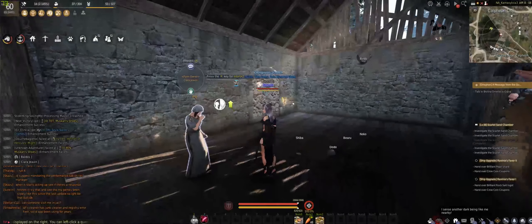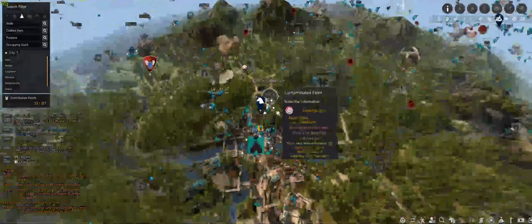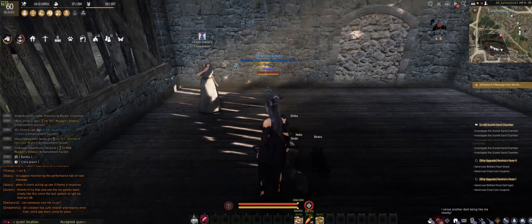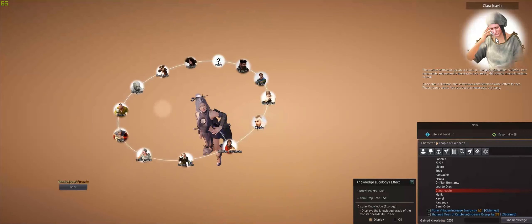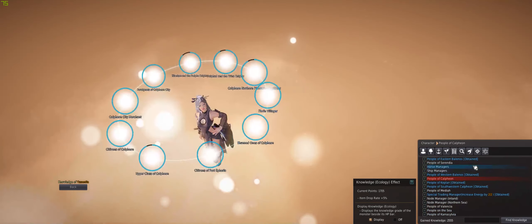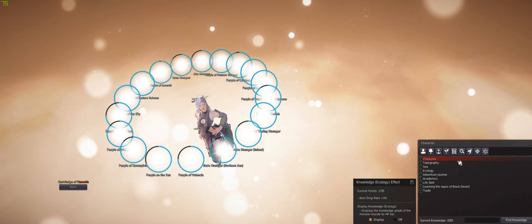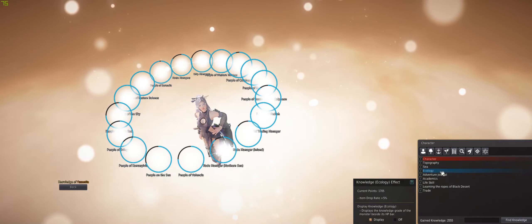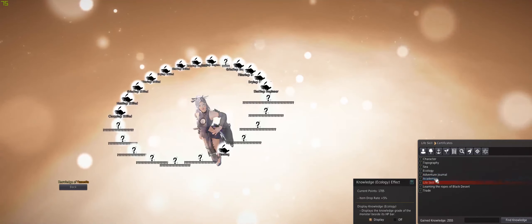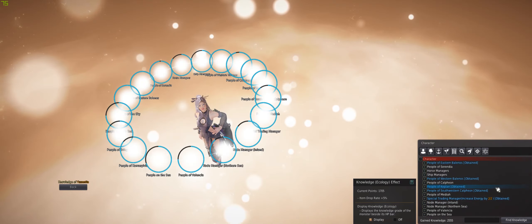So next, how do you actually find these people? As I mentioned, only a few show up on the world map and the majority show up on the mini map. How do you know which ones you need to talk to? Simply press the H hotkey to bring up this menu. Towards the right, you see there's a list of things you can do. Only some of them give you energy — for example, Life Skills don't actually give you energy.